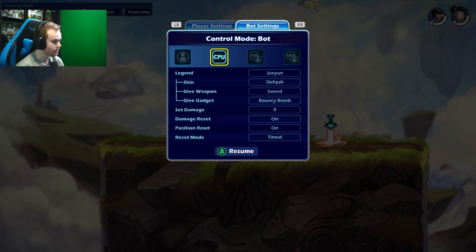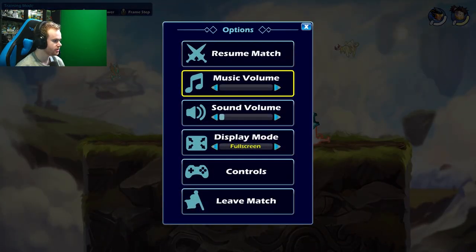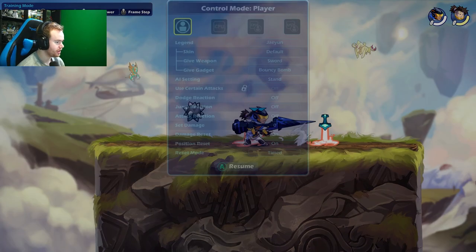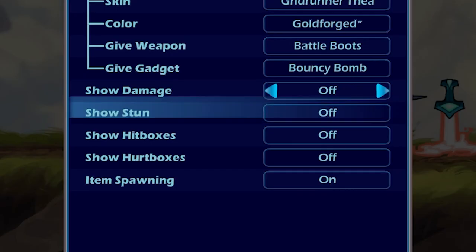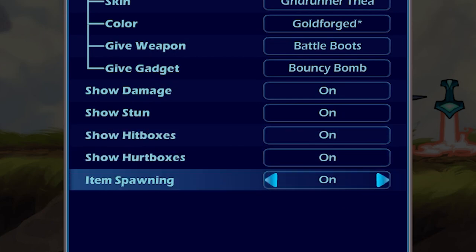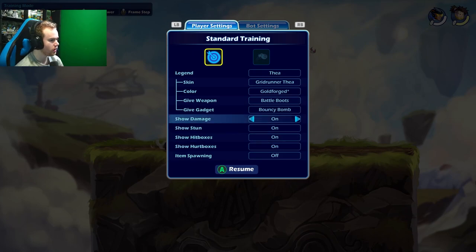Turn position reset on, damage reset on, go back to player mode and you're back on your original character. Then on the first page: show damage on, stun on, hitboxes on, hurtboxes on, items spawning off — this will clean up the map. If you don't have a weapon, you can get one here. Give a weapon — boots or lance for me because I'm on Thea.